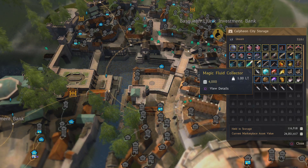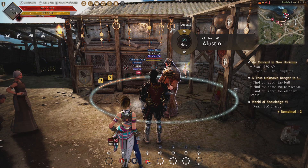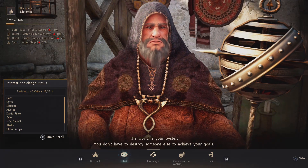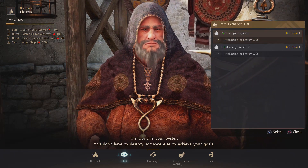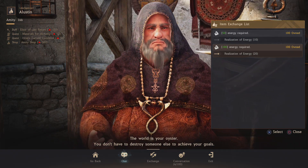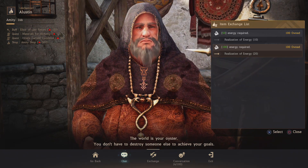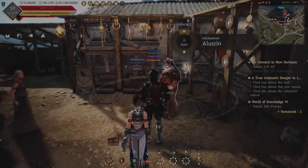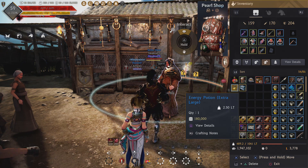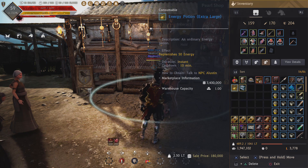You meet this alchemist in Velia in one of the early black spirit quests, and I don't think they explain this to you in any mission — but if you hold triangle on him and go to Exchange, you can exchange for little energy potions that let you use energy later. So if you're holding onto a bunch of energy and don't know what to do with it, come to this guy to get more energy while you play, and then also have your energy potion. As soon as you exchange, it goes right into your inventory. I exchanged earlier today — that's why I didn't just exchange now — but now I have 50 energy being saved, and I can sell it in the marketplace if I want to, or hold on to it. Very helpful.